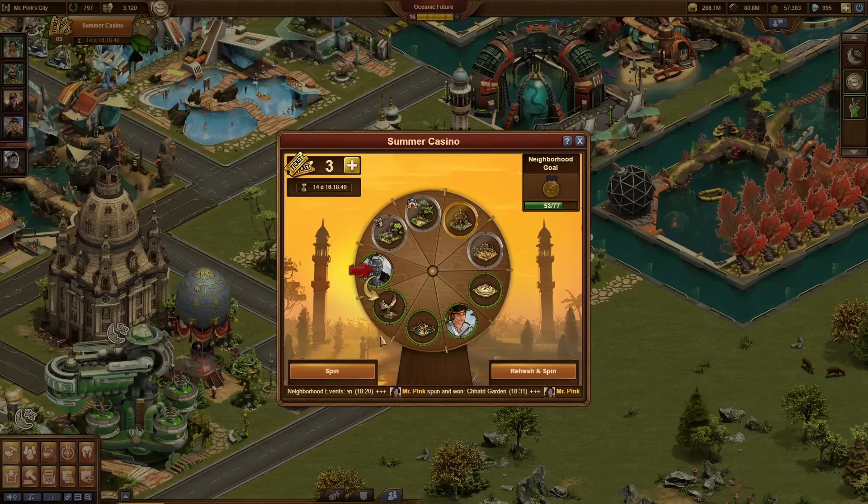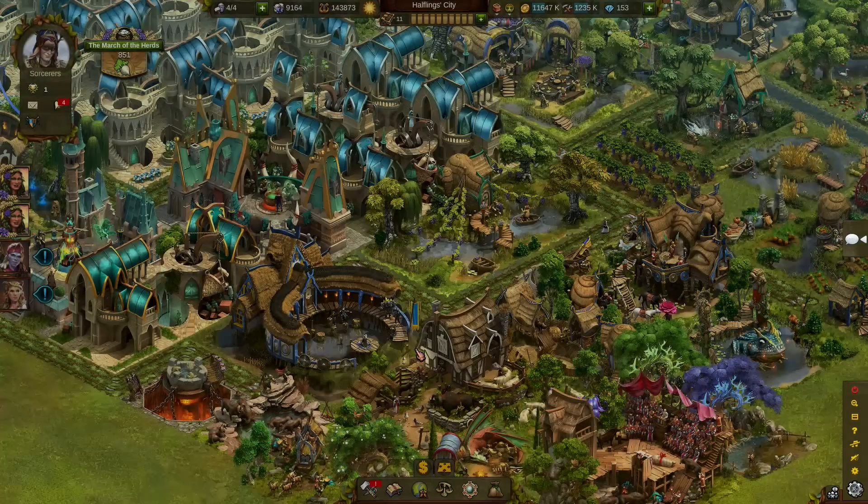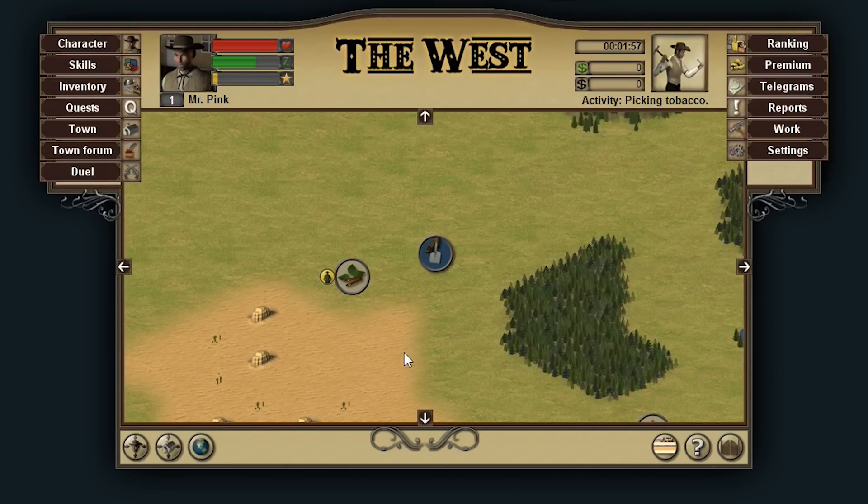We start the show off with Forge of Empires, introducing the summer event. Then we move over to Elvenar with their event, March of the Herds. Last but not least, Tribal Wars, The West, and Grepolis have a special announcement for you. Let's start with Ti and Kai from Forge of Empires and the return of the Summer Casino.